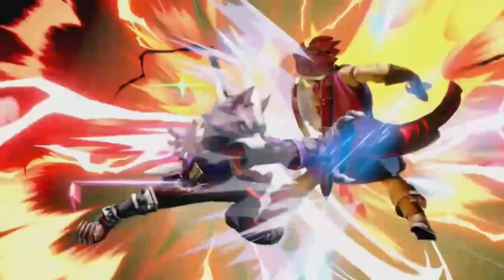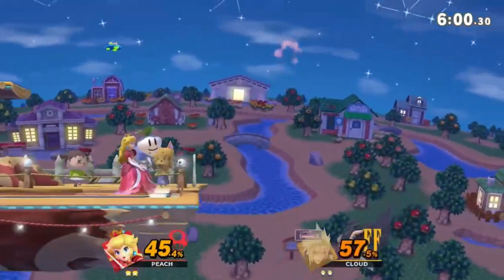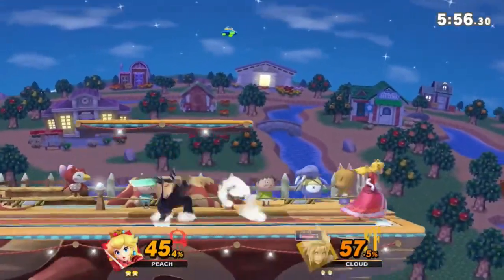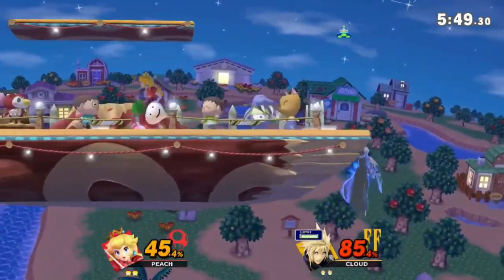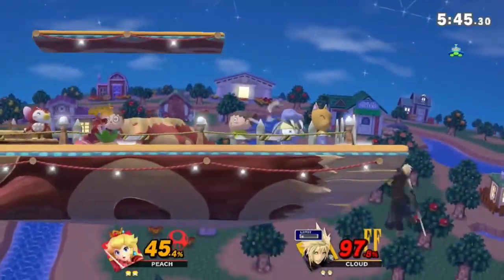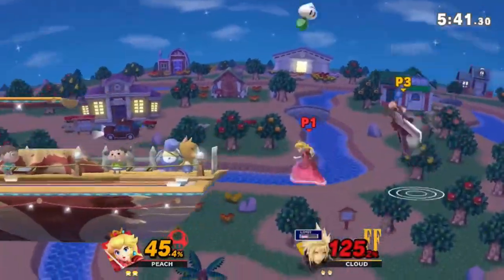This is called whiff punishing. Projectiles make whiff punishing a breeze, as you can punish from a range. Just remember that some projectiles have startup, and others can be eaten by swords. Here's a tip for whiff punishing with projectiles: most swordies will wait until they're close to the ground to swing. So just wait and — bam — practically undodgeable percent. And maybe even a combo if you've got the right kit for it.